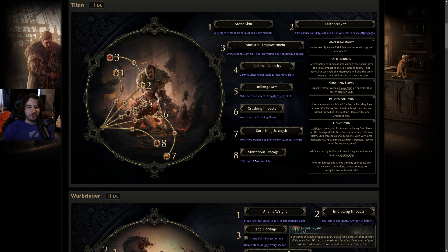Number eight, Mysterious Lineage — 15% more maximum life. For a single point that doesn't lead anywhere, I don't think it's that powerful, especially because the passive tree in Path of Exile 2 has zero life nodes on it whatsoever. To conclude on the Titan, I think most builds are going to go nodes two, three, six, and seven. I could see a two-three-four-five setup for aftershock or area of effect shenanigans, but two-three-six-seven will likely be the norm at the start of early access.